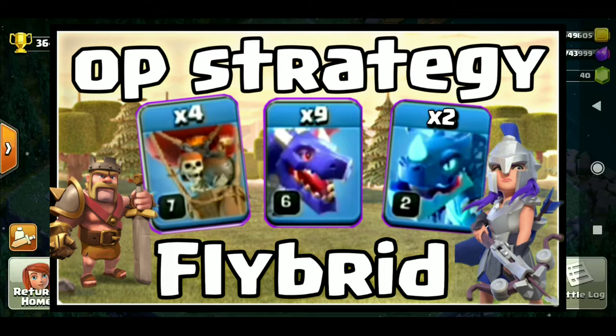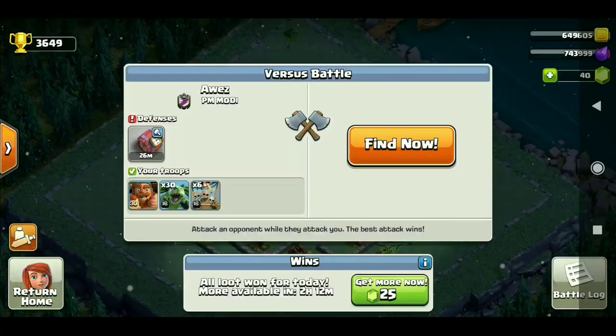लास्ट वीडियो में हमने देखा था air strategy town hall के लिए जिसमें हमने यूज किये थे dragons, erector dragon, balloons और lightning spells। जिससे हमने easily 3 stars कर लिया था। वो भी एक अच्छी strategy थी।